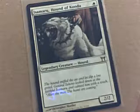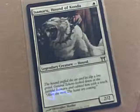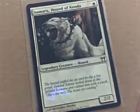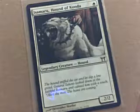So legendary basically means I'm only going to have one of those in play at any one time. If there are ones in my graveyard and ones in play, that's okay. If one's on the battlefield and one's in my hand, that's fine. But I can only have one legendary Hound of Konda in play at any given time. It's got some italicized text in the middle, which I'll ignore — it's basically just flavor, a story about the card.